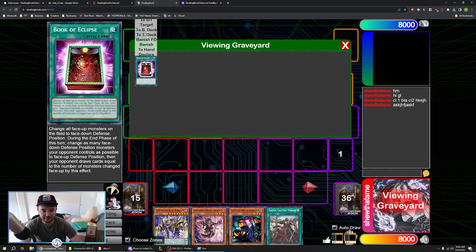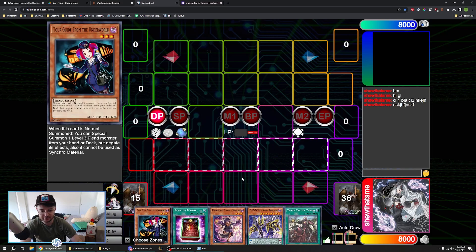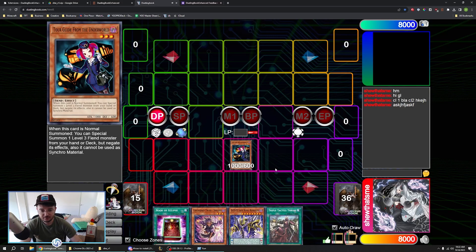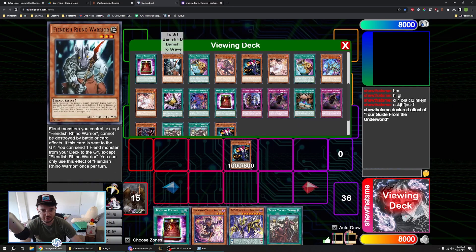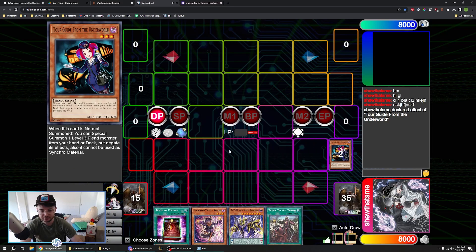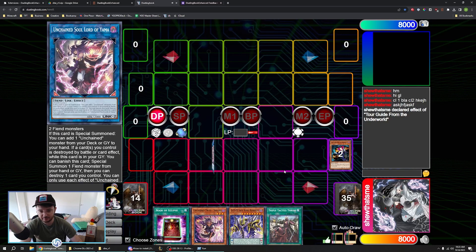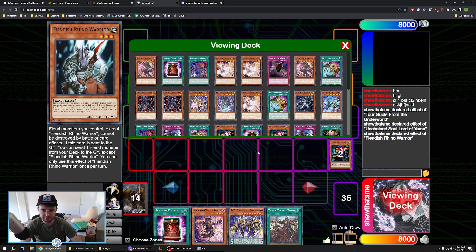First off, we'll add a card back to our hand with just H. The only action we can really do is normal summon Tour Guide. So mouse over N to declare, mouse over D for view deck, look for our Rhino Warrior — S is special summon — click view deck to close again. Q is to send to graveyard. So we can just go Q, Q, extra deck, special summon, activate, activate. I just feel like that's so much faster and more efficient.